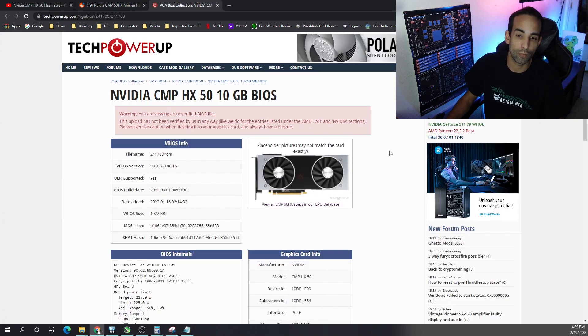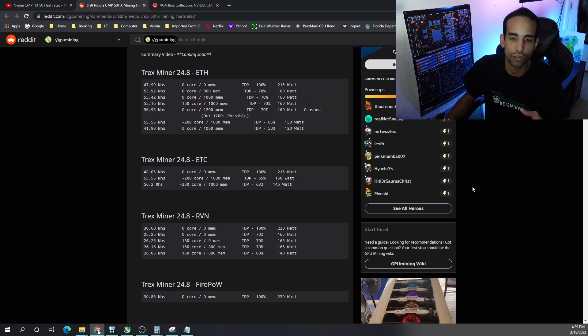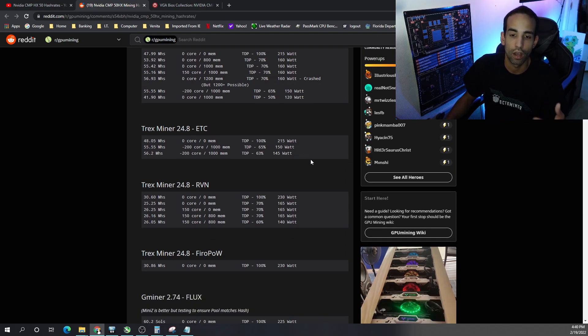I was able to find a BIOS on TechPowerUp's VBIOS database. The hash rate is basically like a 3070 — a little bit lesser — or kind of like a 2080 Ti depending on the algorithm. The best I could get during my stream was about 56, almost 57 megahash, but when I pushed the memory too high I crashed the system. If you physically have the GPU on hand you might be able to push 1200 mem and get a little better hash rate. It's around 56-57 MH/s at 160 watts.